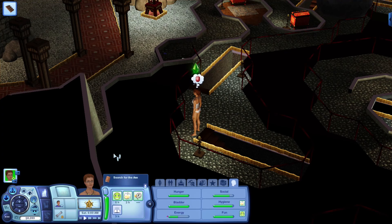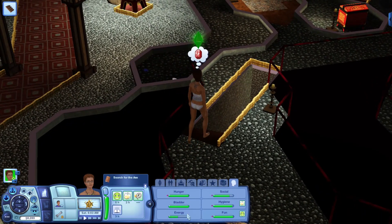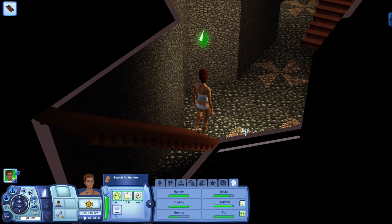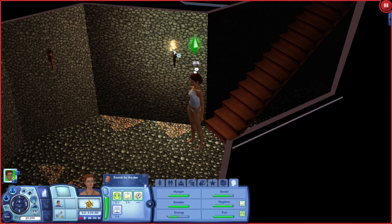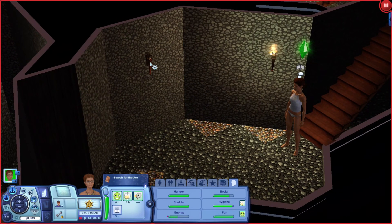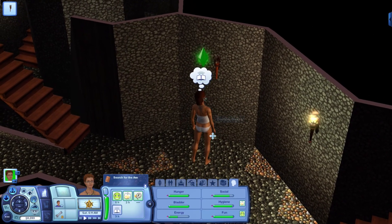So now we've gotta go down those stairs, and her energy is about to go out too. Okay, so we've got these on the ground — we need to pull. Not this one, it's got a flame on it. Let's pull this one because there isn't a flame on it.